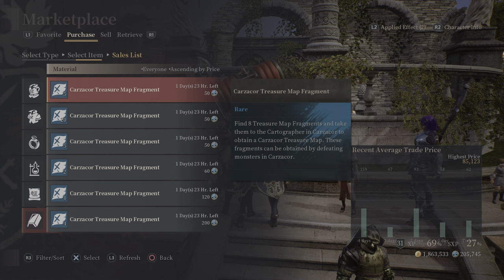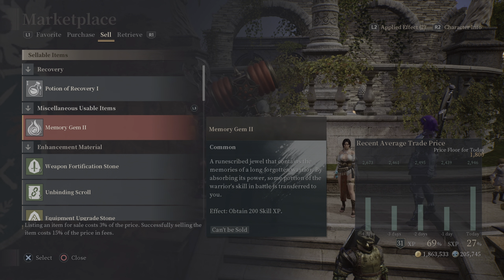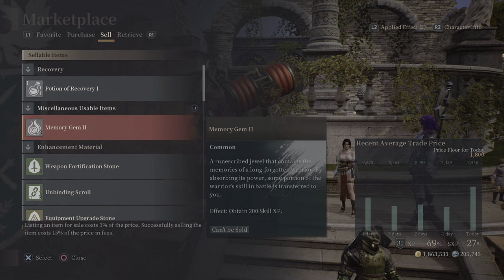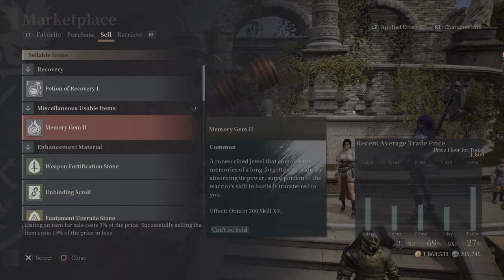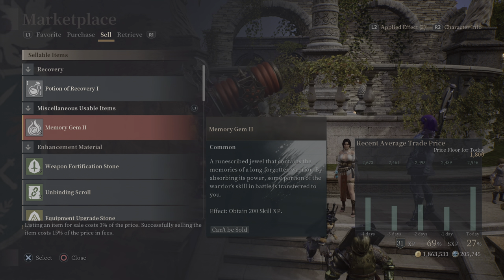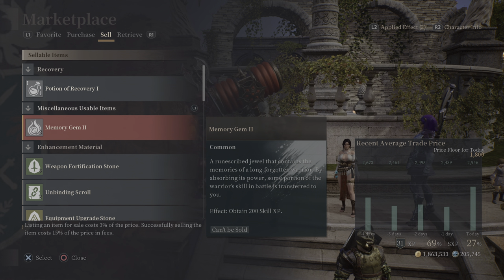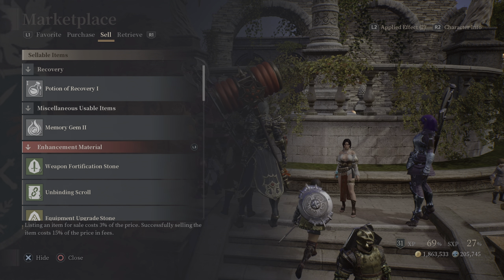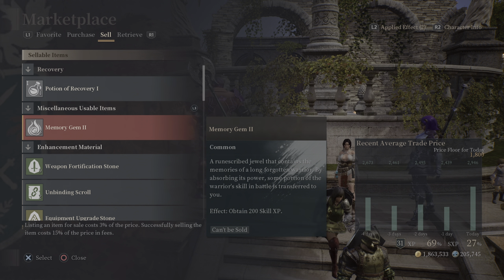I tend to buy a chunk of them and run through all the maps at once. One of the things you get from the maps is memory gems. The last three maps I did, I got memory gem 2s — the price floor on PS4 as of today is 1,800, and they sell anywhere between 2,000 and 3,000. They fluctuate but they're in high demand and will always sell. If you don't want to sell them you can keep them and use them yourself — it's a cheap alternative to constantly doing bosses.